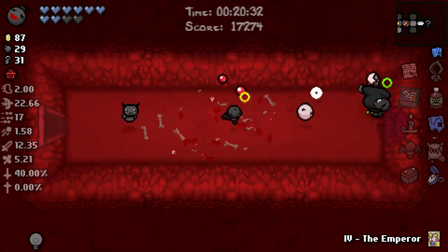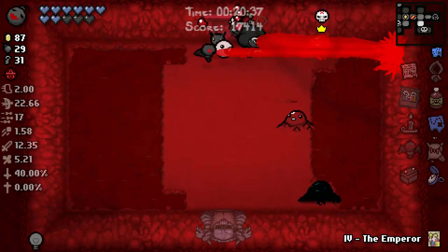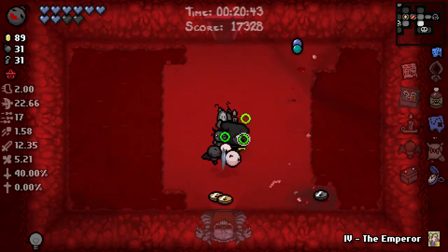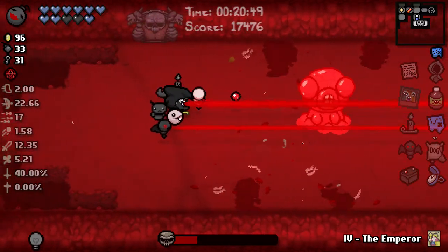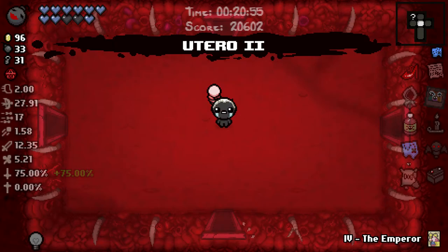The Emperor card didn't take us directly to the boss room but it's likely over here. We're going to get a Death's List. Dark Bum paying out for us. Mr. Fred - easy boss here, easy win. Range up again - game's just laughing at me at this point. Brimstone already has infinite range so it's literally pointless.